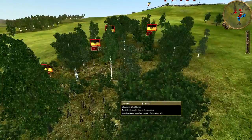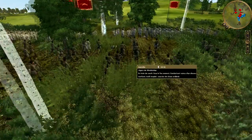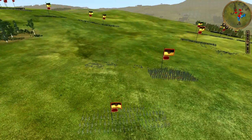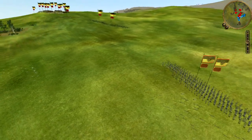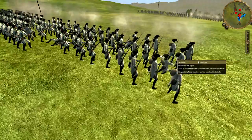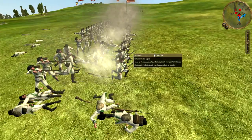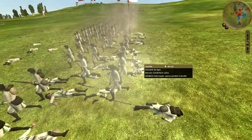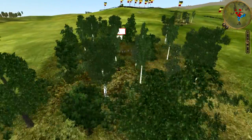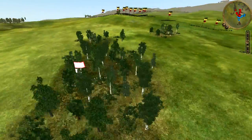Dans le bosquet en face de mes canons, mon adversaire révèle 2 unités de Jäger qui subissent déjà de lourdes pertes, plus 2 régiments de Jäger qui vont essayer de rusher mes canons. Voyant le carnage de son infanterie de ligne, il décide de la replier, sauf un malheureux régiment laissé face aux 4 régiments de Grenzers, qui va subir leur colère de plein fouet. Les lignards parviennent à lâcher une unique salve, et aussitôt vous voyez le nombre de corps qui tombent face à la puissance de feu de mes Grenzers et de mes Jäger. C'est juste hallucinant. L'unité quitte immédiatement le champ de bataille, ayant probablement laissé une cinquantaine d'hommes sur le terrain.